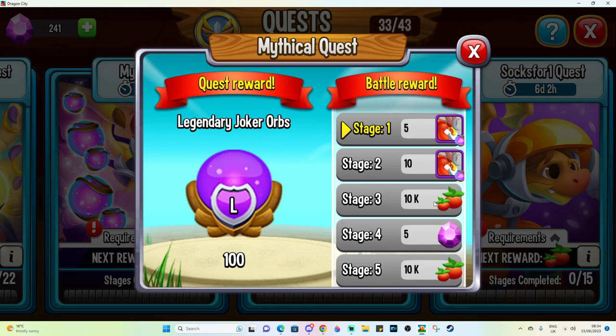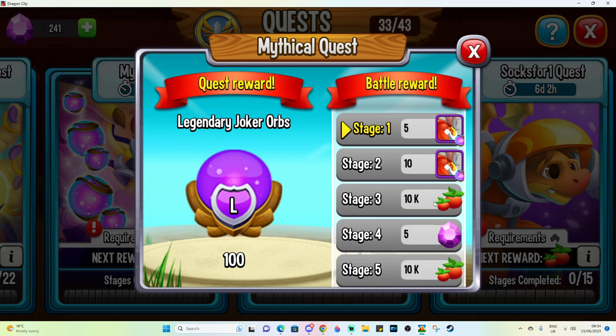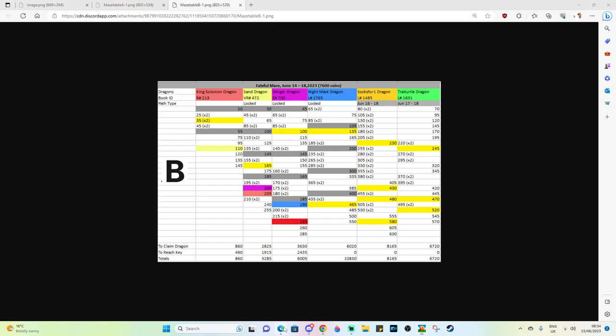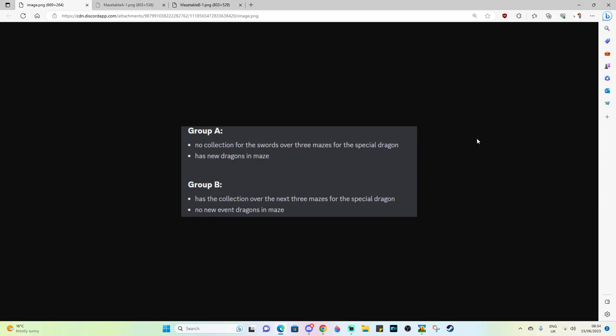We do have that mythical quest as well, which is more or less similar. But stage 22 can give up to 100 legendary jokers — though you actually have to get this dragon first. There is a difference in terms of Group A and B players, and it is explained in my Discord server for anyone that's interested.